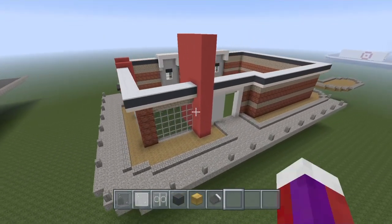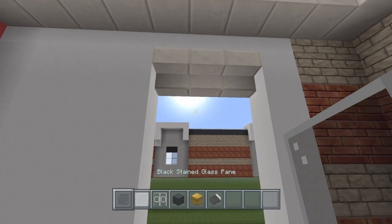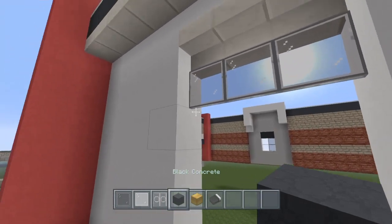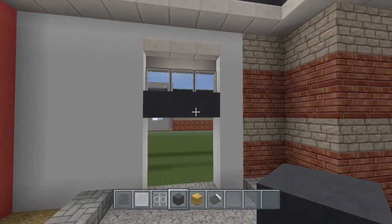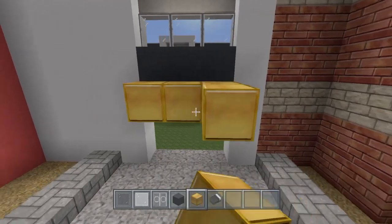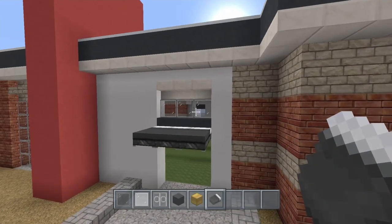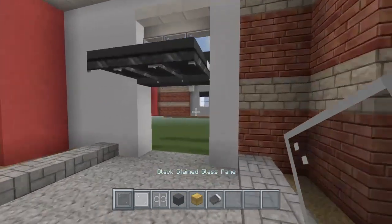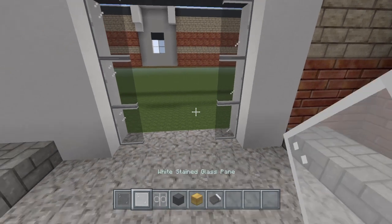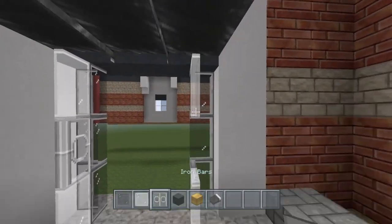Now once you've got all your windows in, let's come to this entrance right here. We're going to grab the black stained glass panes and place three of them there, then black concrete right up under that. We're going to do the same thing with the temporary blocks, then place the beds right on top of that. Get rid of these — this is what you should have. Now your black glass here, black glass here, your white there, your iron bar, your white there, and your iron bar.